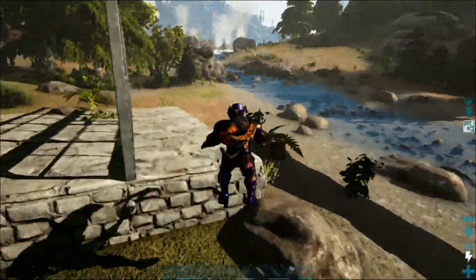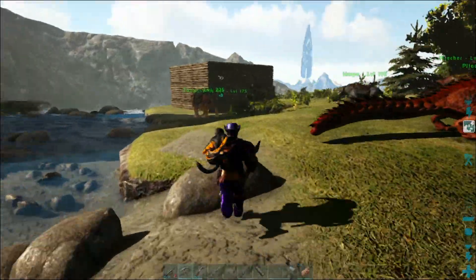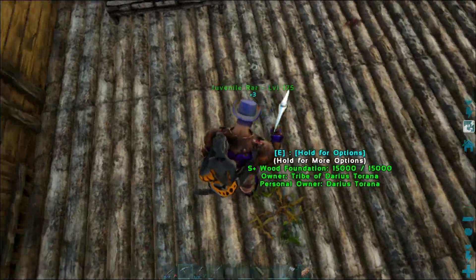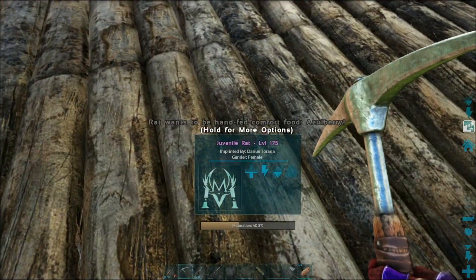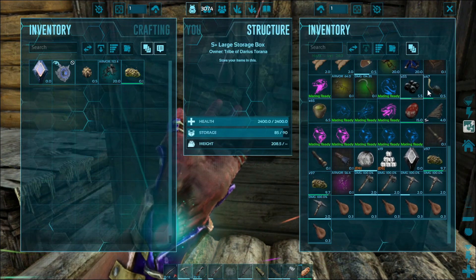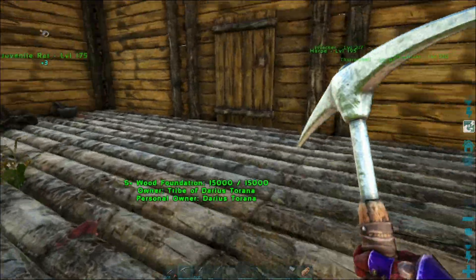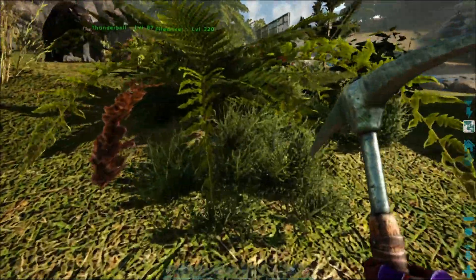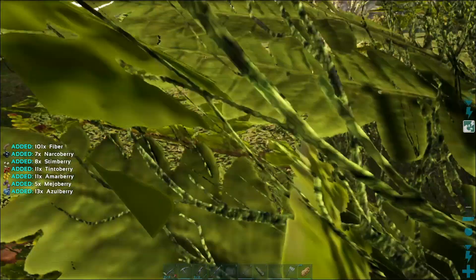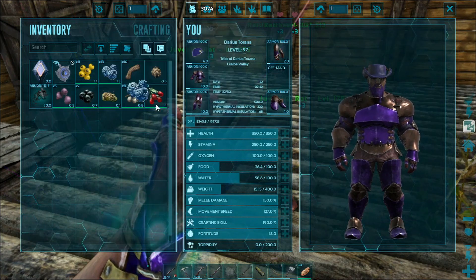I'm going to try to just go out with the Sinnoh to get the crystal. Before I go, I want to dump his inventory. Looks like the rats need some attention. I have Azulberries somewhere, I think. Another thing I'm going to want to do very soon is go and get a Magmasaur egg, because I love Magmasaurs so much.